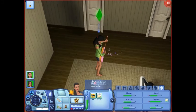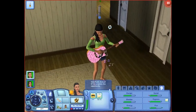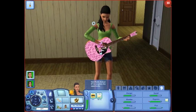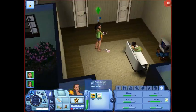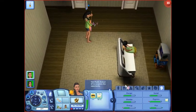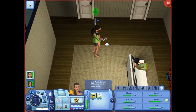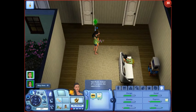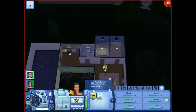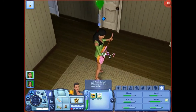Jesse's Lifetime Wish is Golden Tongue Golden Fingers, which is to master the Charisma skill and master the Guitar skill. As you can see, she's playing the guitar right now to level up. The way Kylie will earn money is by performing for tips — she isn't allowed to have a job. It's not a challenge, just to make it fun. She goes to the hot spots to perform for tips, but she's not going today because she didn't read the paper first.